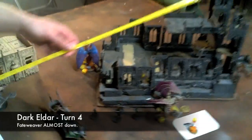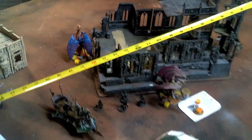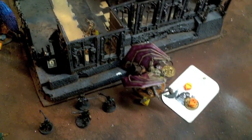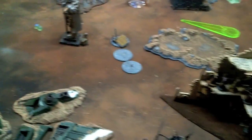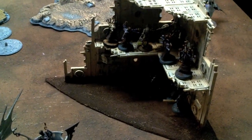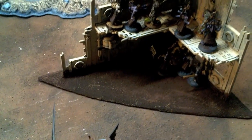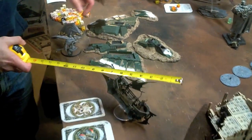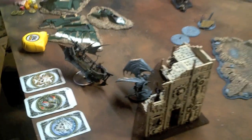I fired a lot of Venom fire and grounded Fateweaver, putting four wounds on him — he's got one wound left, so he's still alive. The Demon Prince finally destroyed the other Talos with an instant-death Bale Sword and broke the Plague Bearers out of combat. Now the Helldrake is coming back in. My Wracks have charged into the Plague Bearers holding the objective in the backfield, killing two but losing three in return. There are four Plague Bearers left and two-and-seven Wracks left. The Black Mace Demon Prince with one wound on him is coming in.